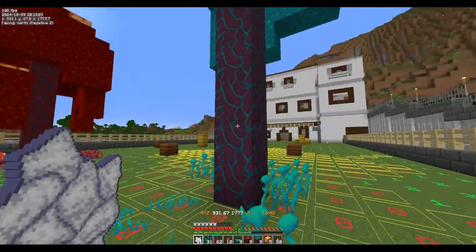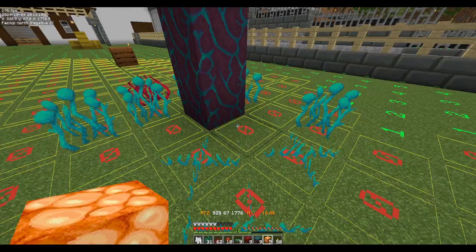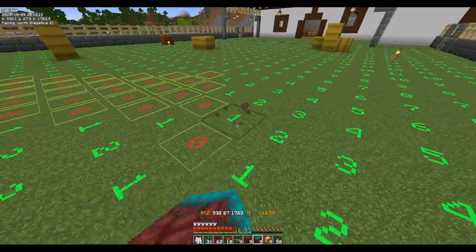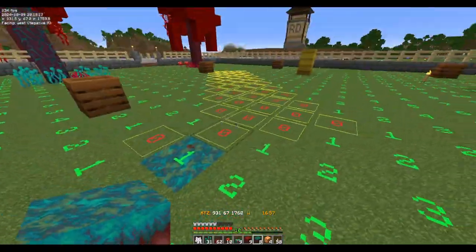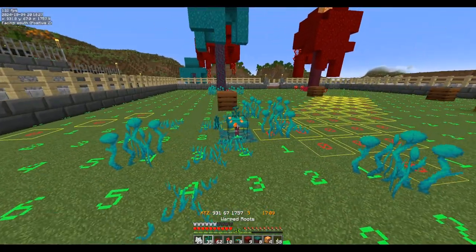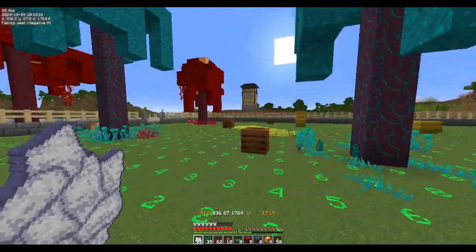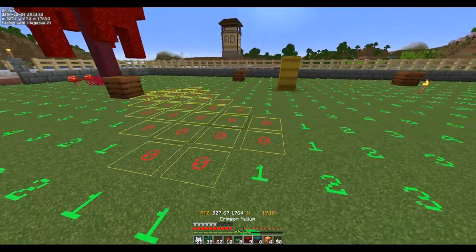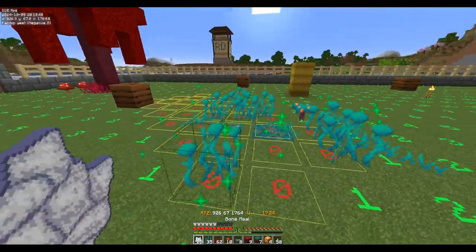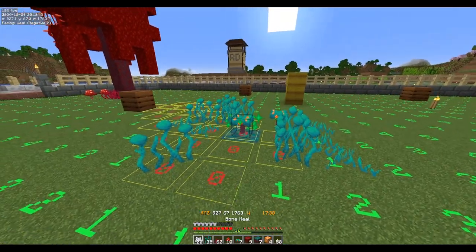I don't see a light on this one, so I'm going to have to put one here someplace. I'm just going to go through here and put in all these different plants and trees, and light this whole place up — I don't want to end up with like a mob farm with my cows. I want them to be safe.